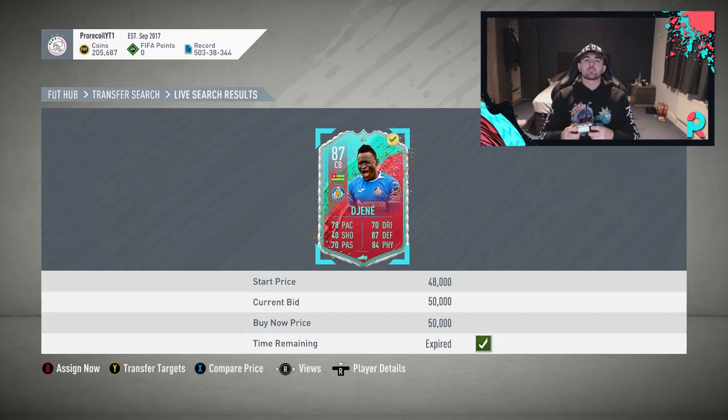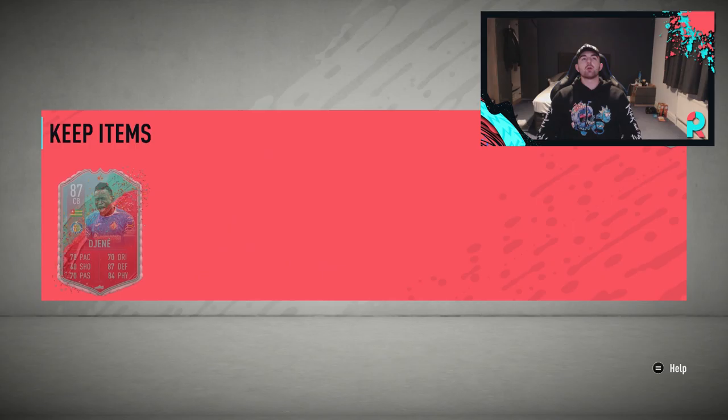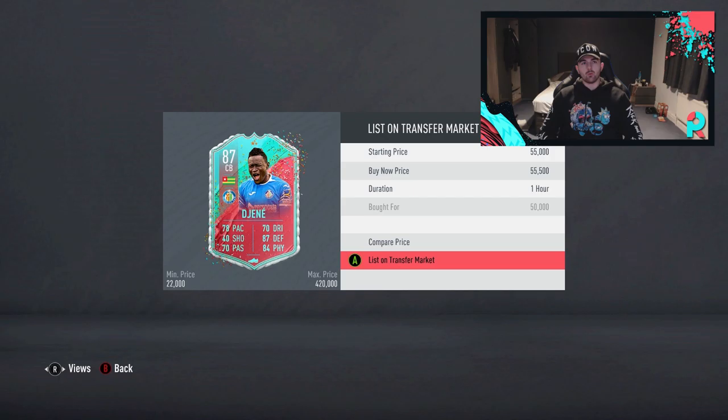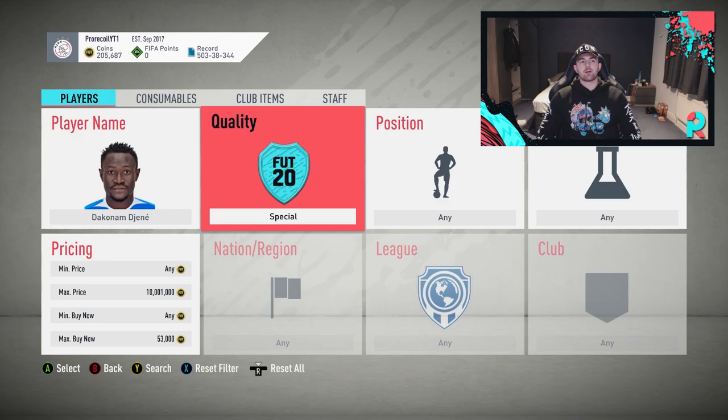The first card, as you can see, is Du Genie — I'm not sure how to say his name perfectly — but he's going for around 55-56k at the minute. We've just managed to bag one for 50k, so we're going to put him up for 55,500, and I think that should sell almost instantly — a nice 3k profit there.